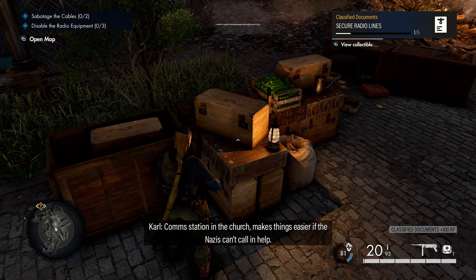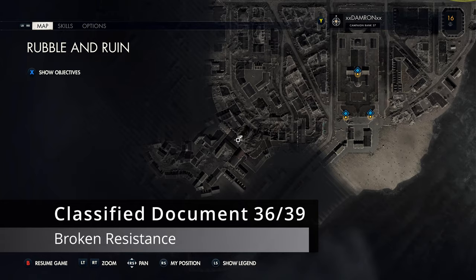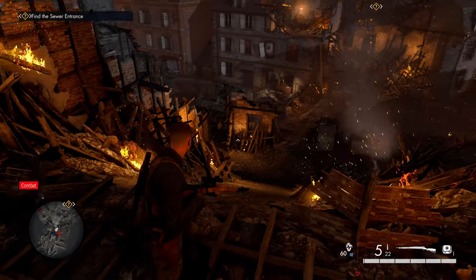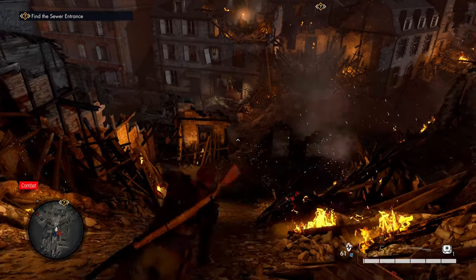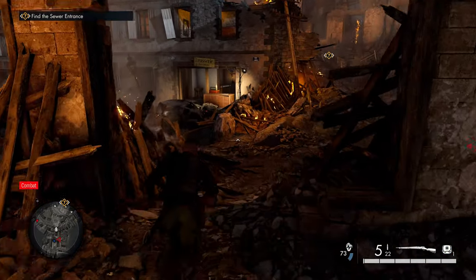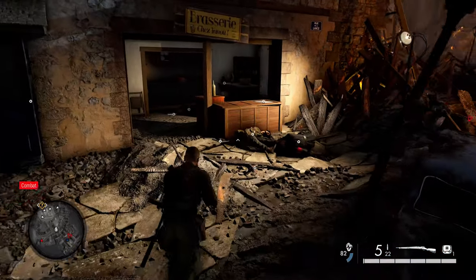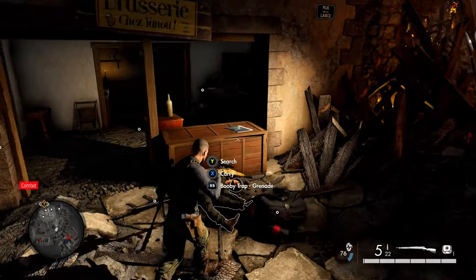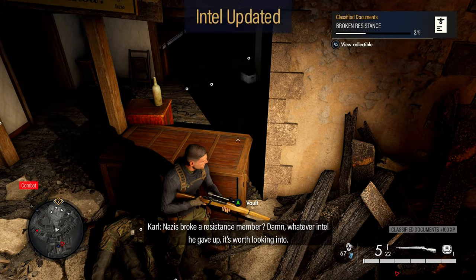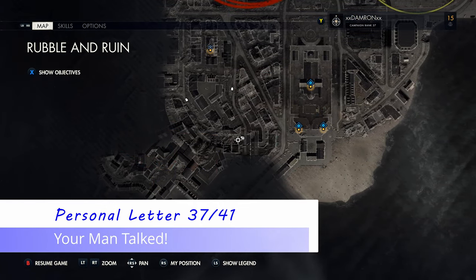It makes things easier if the Nazis can't call in help. Progressing northeast just a little bit — again, this is really not far from where we just were — you'll eventually come to this area. Slide down this path to get to a lower, street-level area. The building right in front of you has our next classified document on a wooden crate in the window.